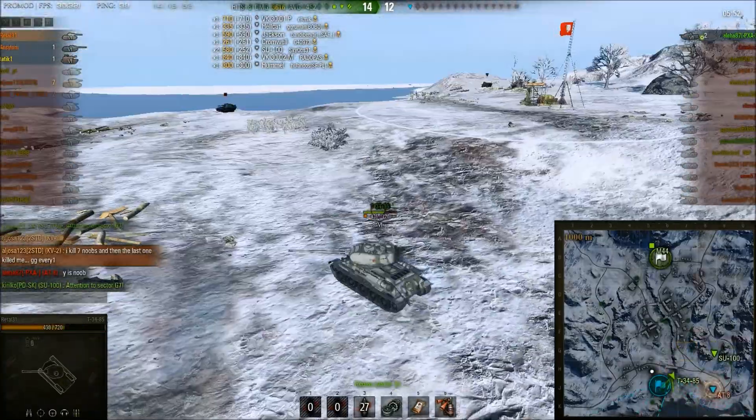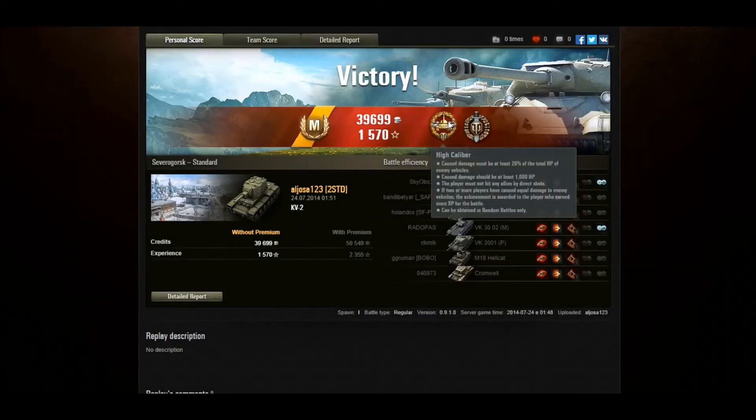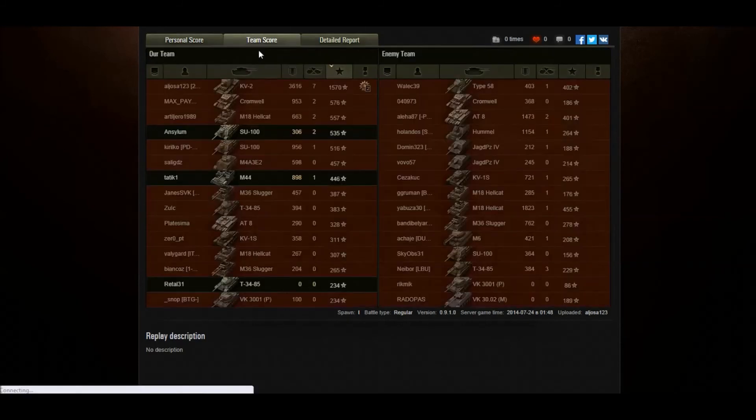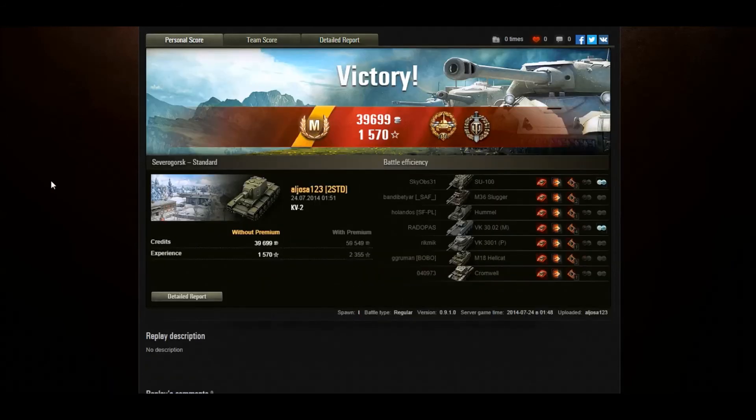His team are able to move in and finish off the AT-8 to secure the victory. Still a really good game from Alhoza — that was an Ace Tanker. He picked up High Caliber and Top Gun, finished top on XP with 1,570 base XP, 3,616 damage, and 7 kills. He fired 9, hit 8, and penned 8 — though one shot hit the gun mantlet on the SU-100 and didn't do full damage. He spotted 2, damaged 7, destroyed 7, and earned 27,000 credits on a standard account with 1,570 base XP.